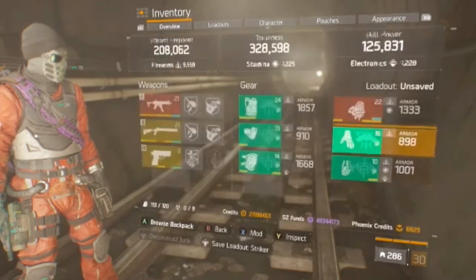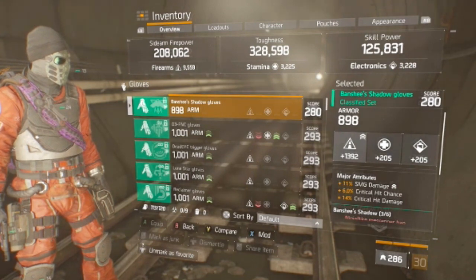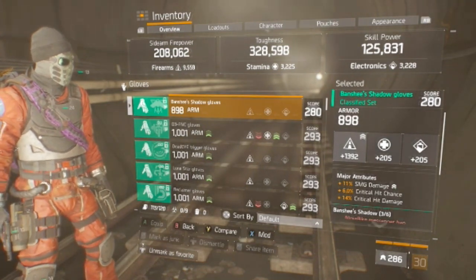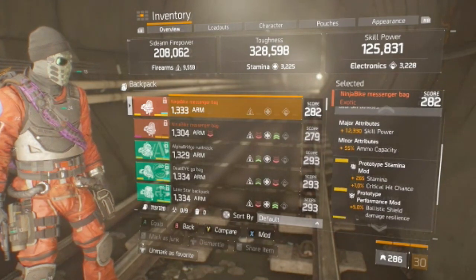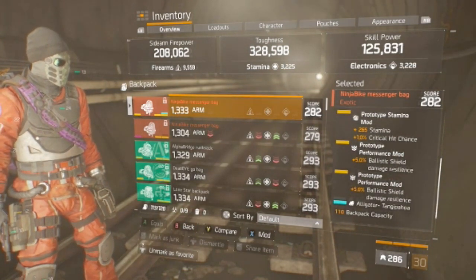On the holster, we have crit chance. On the gloves, we have Banshee gloves rolled for firearms, SMG damage, crit chance, and crit damage. And then on the backpack, we've got a Ninja Bike bag rolled for firearms with skill power and ammo capacity, and its attachments are stamina, crit chance, and ballistic shield damage resilience.